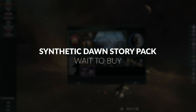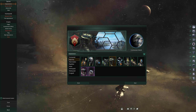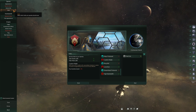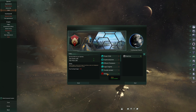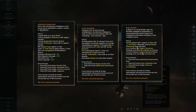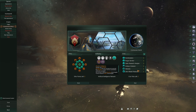Synthetic Dawn came next and sits sort of in the middle of the pack. It adds quite a few features, but in many ways has a narrower scope, especially when considering it right after Utopia. Synthetic Dawn is all about robots, allowing for machine empires that are similar to hive minds but with a few tweaks, like not needing food, or having access to machine intelligence civics that give their own unique buffs and modifiers. Playing as exterminators, assimilators, or servitors can be fun, and you might also see AI rebellions within your own non-robotic empire if the conditions are right.